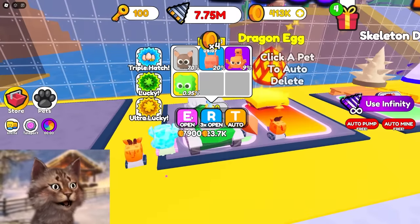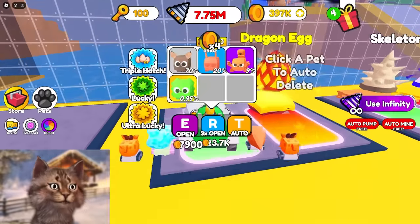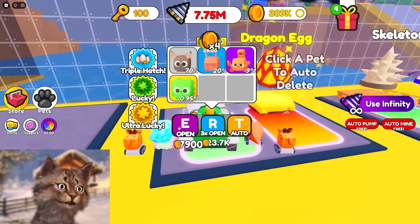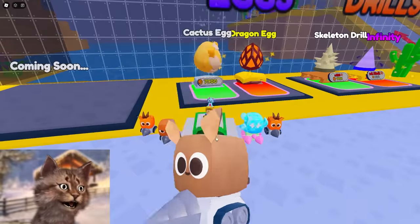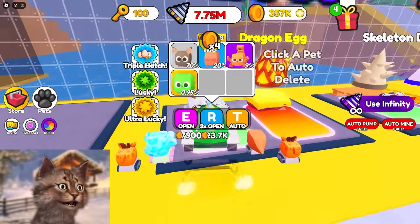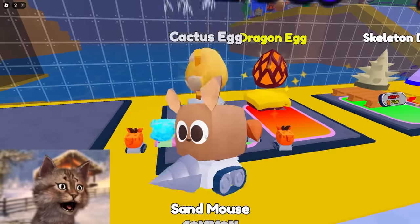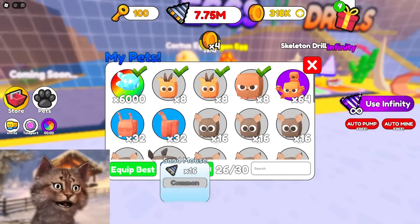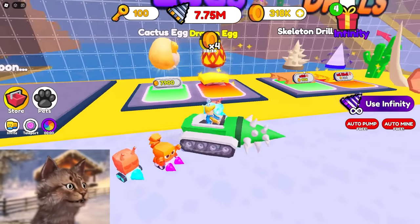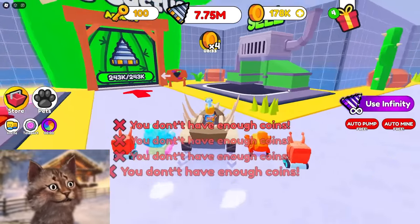I gotta buy more eggs — I gotta buy new pets. I got epic! And I got a rare. And a common. Give me another epic. Common. Common. Common. Are you gonna waste all my money? Common. Don't waste all my money — please. Don't do this to me. Oh man, that was a lot of money just to get that. Let's upgrade — I can only upgrade once because that thing scammed me. It literally scammed me.